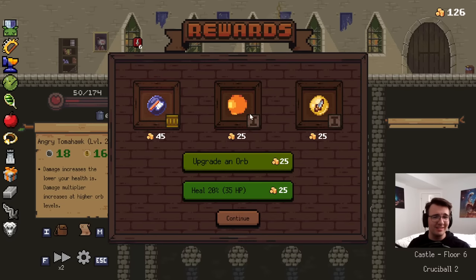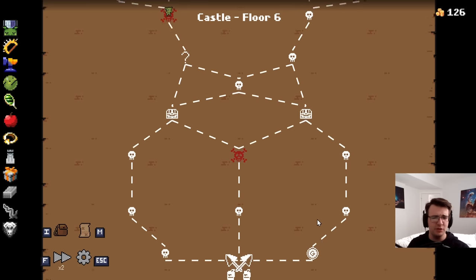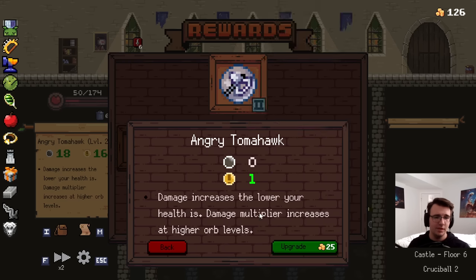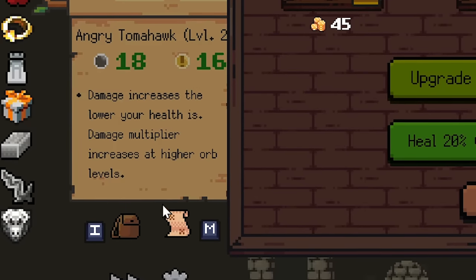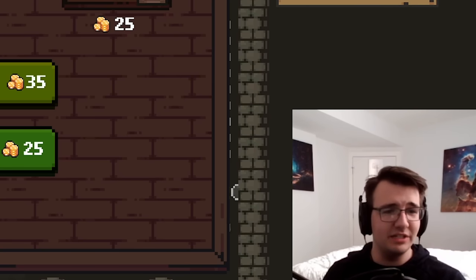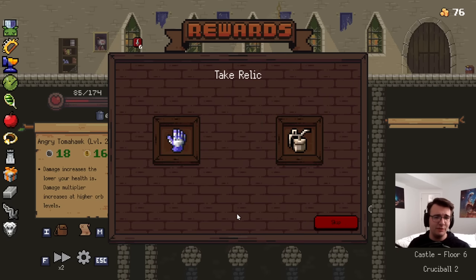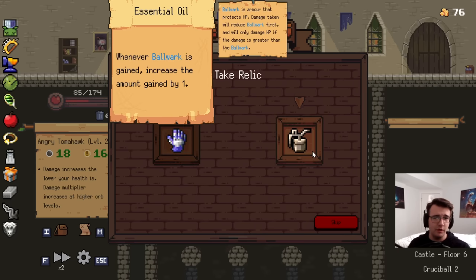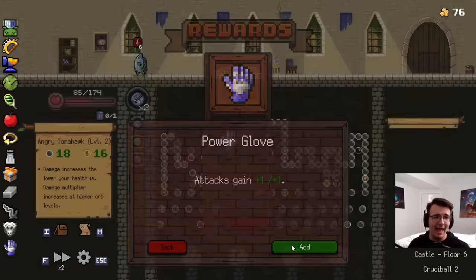I'm scary close to 25% HP. I will get another shop on this floor, but I'll have so much money by the time I make it there. Might as well upgrade the last Tomahawk. Do I need to heal? I can't trigger Monster Training if I do. But I might literally die to my own orbs — I'll be smart. That 35 HP could go a long way. Plus one, plus one — or I don't have Bulwark synergy. Plus one, plus one's not bad.